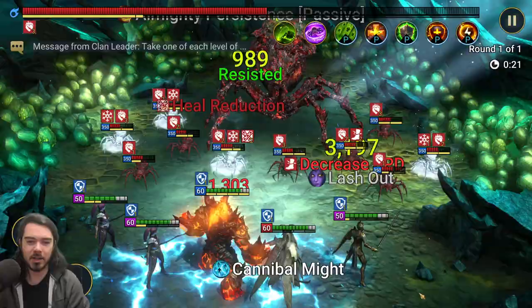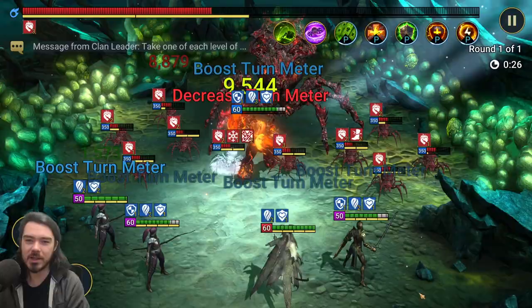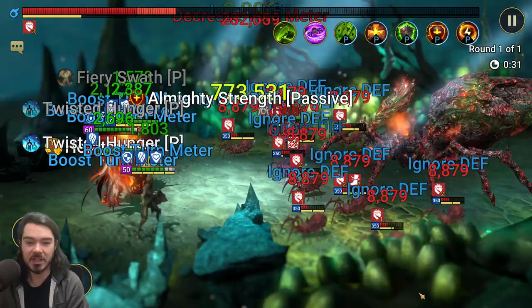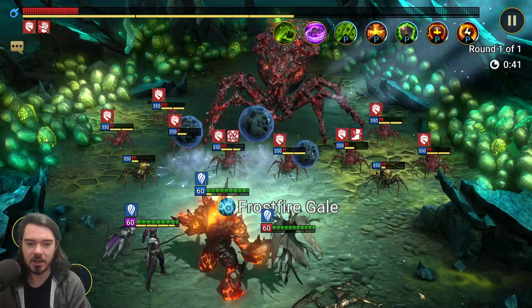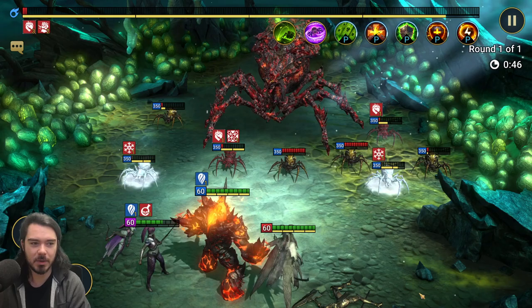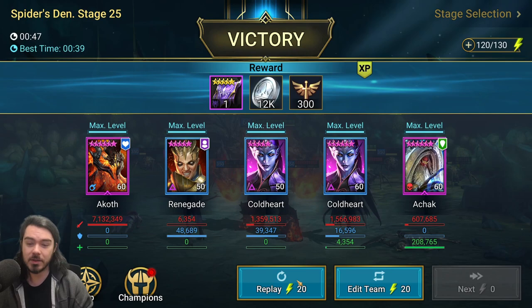Akoth goes in, AoE HP burns everything — burns on everything. We're resetting the cooldowns. One thing to note: look at how much AoE damage he's done from just those hits. If you build him with too much damage, he'll just kill the spiderlings before the HP burn does its job. I've also turned off his A3 here because of that. And there we go — the spider is down.